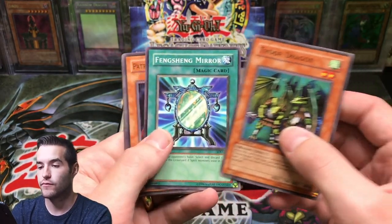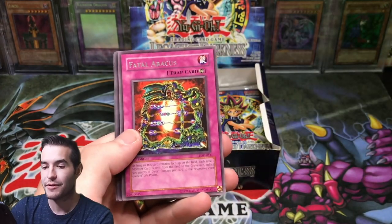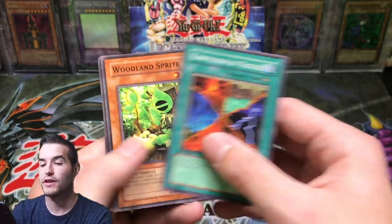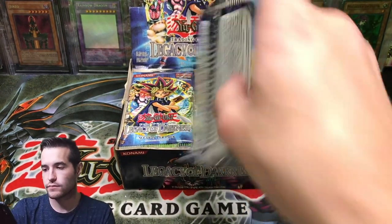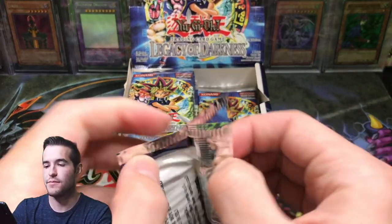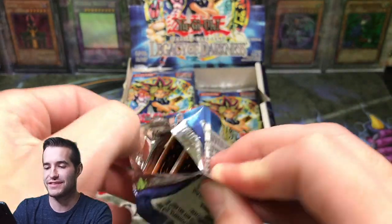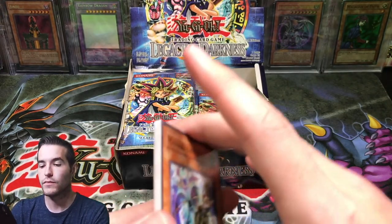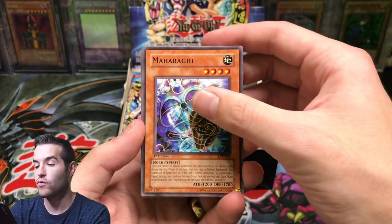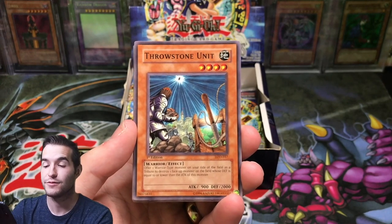Troop Dragon, Inching Mirror, Faint Plan, Fatal Abacus. We've already started off with an epic ultra rare — I'm pretty hyped about this. Maharagi. These are first edition guys, this is pretty cool. Throwstone Unit, Super Robo Yaru, Bark of Dark Ruler, Suze the Soldier. We got a rare. Dragon Manipulator and Life Absorbing Machine.